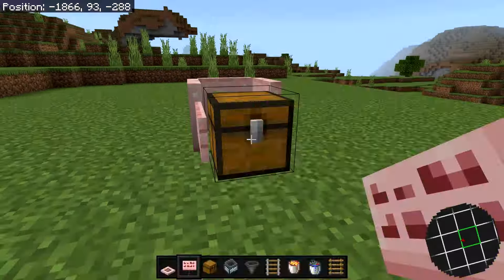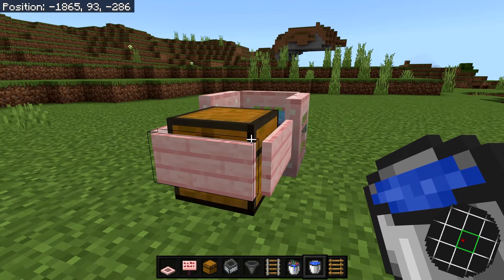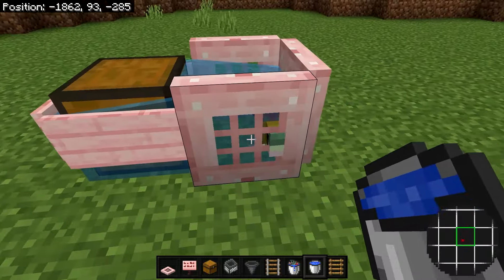Grab your signs and place them on all three sides of the chest. Then grab the bucket of salmon and place it right there. While crouching, place another water bucket on the chest — that should waterlog the chest, trapping the water inside with the salmon in the hole.